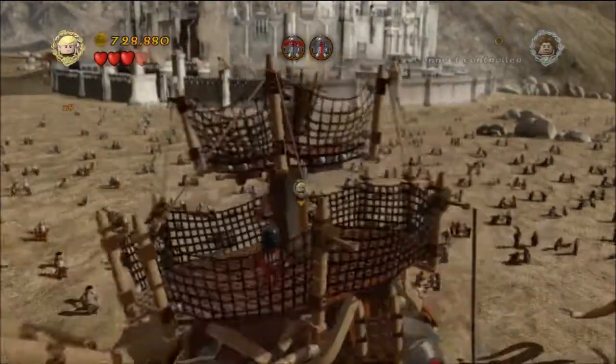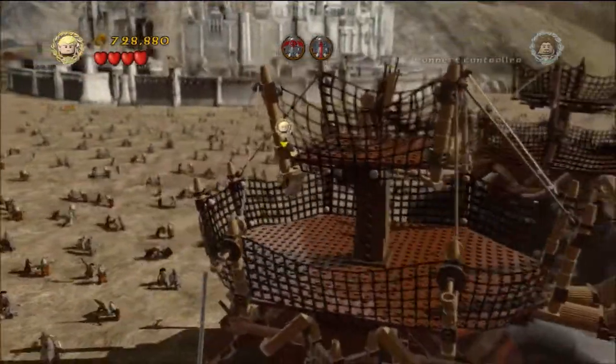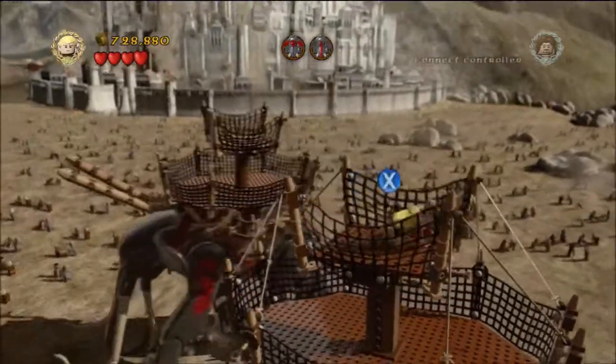Once you swing your way up, you want to take out the four guards. Once you do that, jump up to the very top where you will do a little battle sequence with this guy.